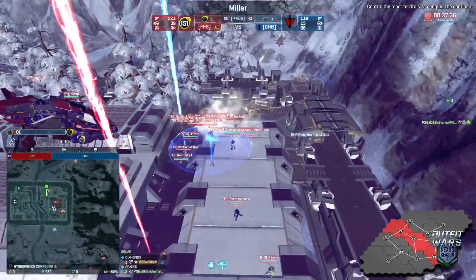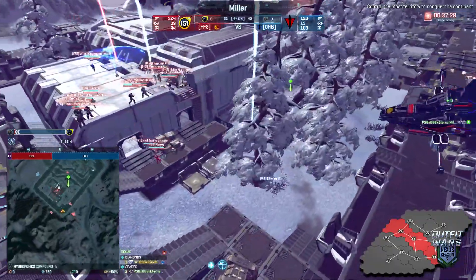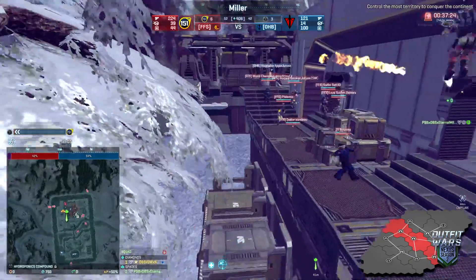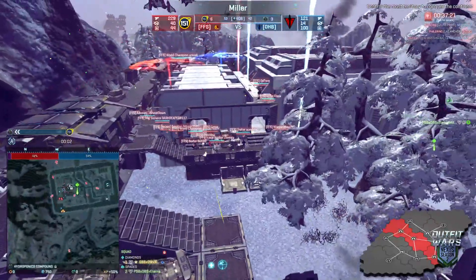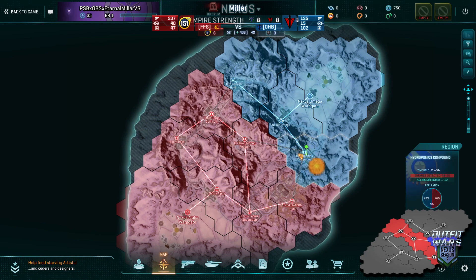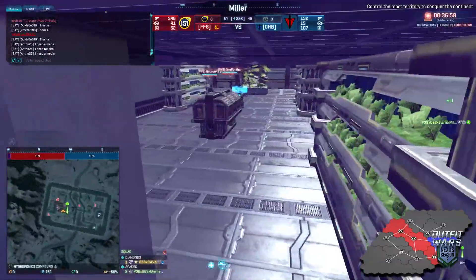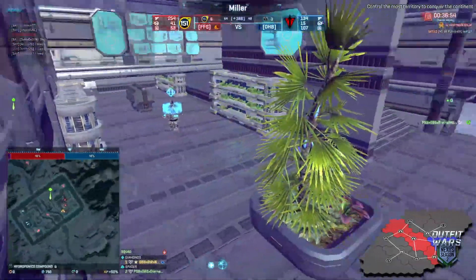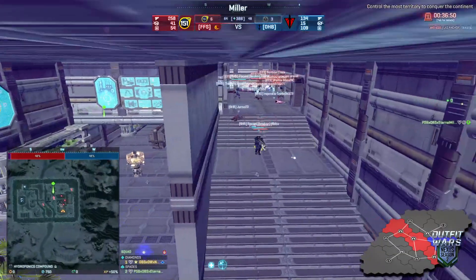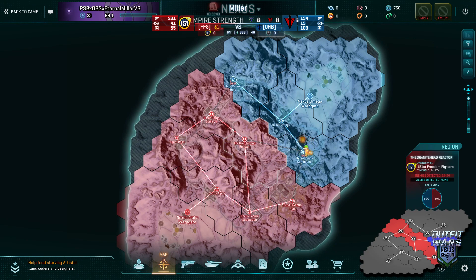FFS is content — they can keep having OHB waste nanites trying to defend this. Look at the air they have. They've got a single Prowler outside but he's going to get harassed to death by all the air, chased down by a Flash and hunted down as well. It's just not a good time to be in armor right now. Hydroponics is completely timerless. Granite Head and SATCOM can't be flipped — they need to do it quickly. They do have pop there, but they need to do it fast before FFS gets back on point. When they go for a back-cap, they have to flip two of the three points, not just one. Their opponents only have to get one point to counter it.